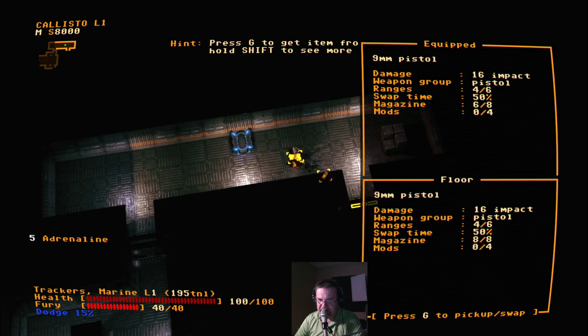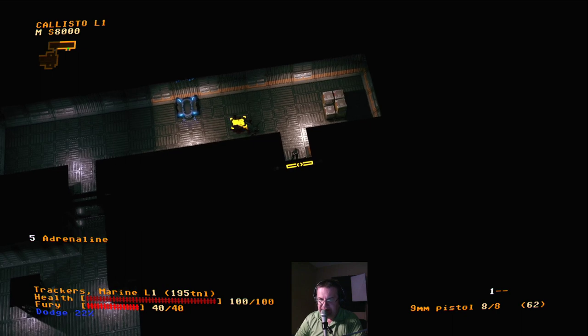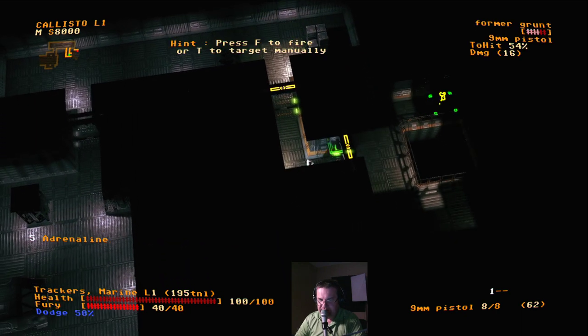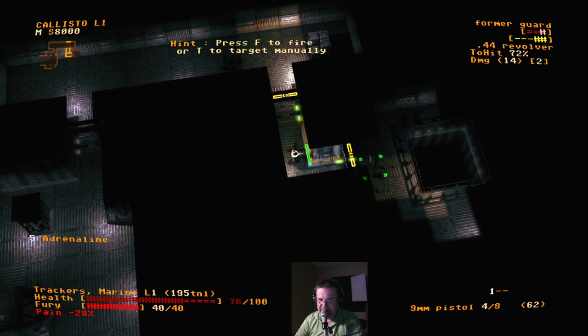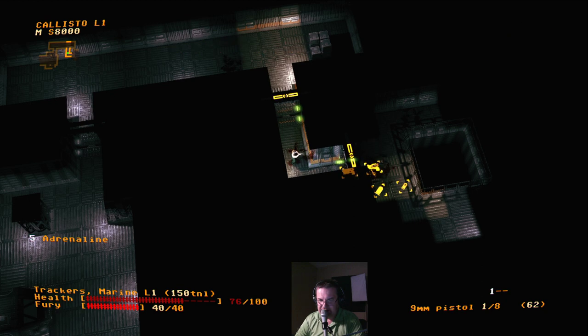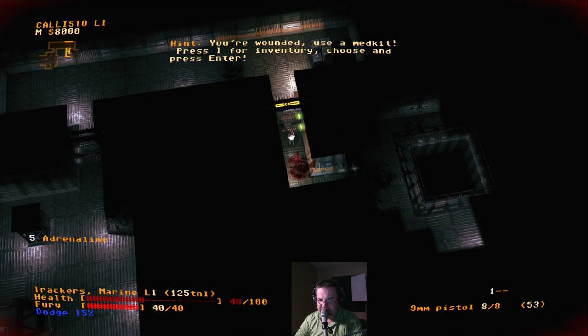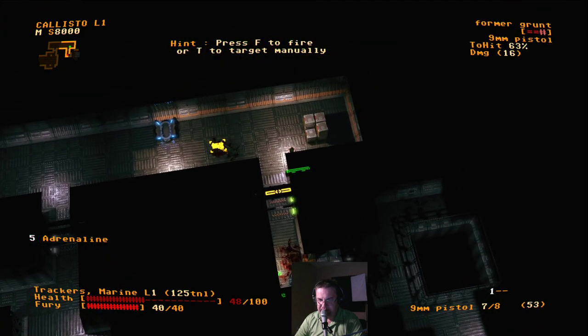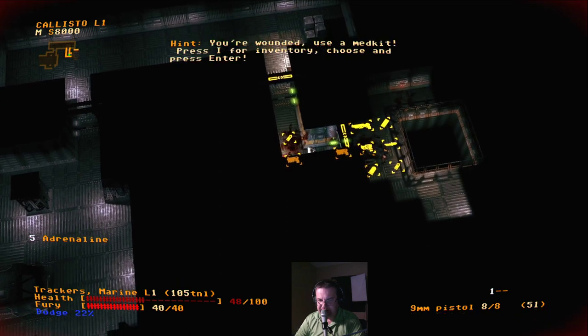We have 9mm ammo — we'll pick that up. Shotgun shells, I'll pick those up too. We can hold shift to compare weapons, and we need to reload. You can hold up to three weapons in your hand at a time. Let's peek around the corner — we have some cover. This guy came around the corner, so we're going to fire on him. We have more protection than he does. This game is definitely about finding the right spot.